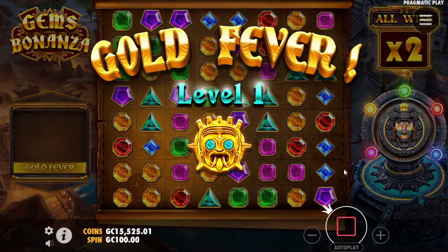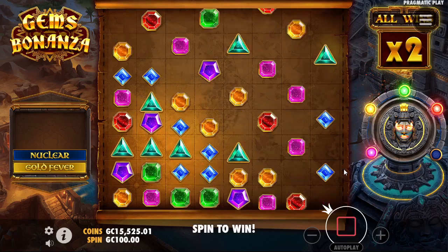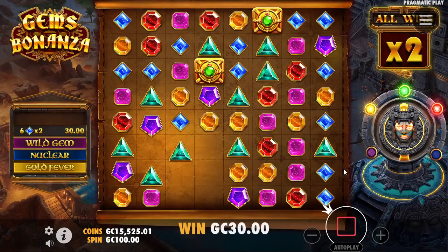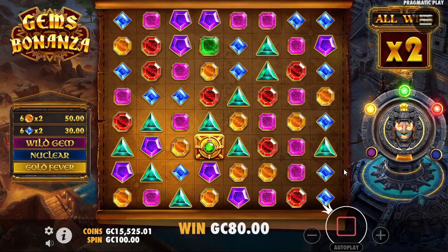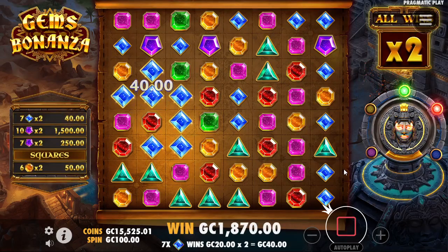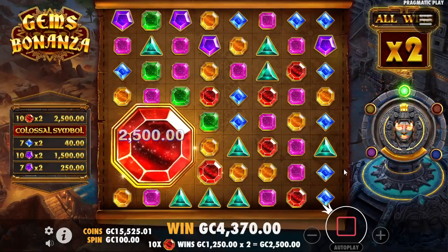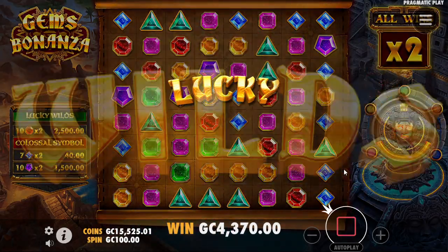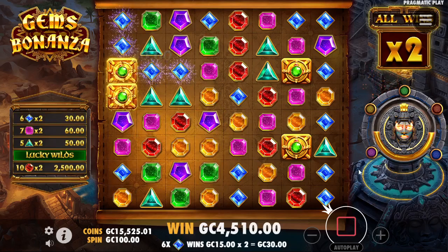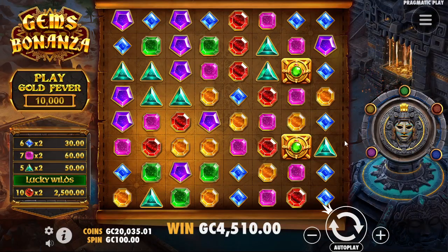We're going to do one more — that was very quick and sort of embarrassing. One more 10,000 — win or lose, this is the final bonus buy of the video. This is what we play with gold coins instead of real money, because I would never just throw an extra 10 grand out there just on the off chance it might win. I don't know what to say about Gems Bonanza that I haven't said before. We're definitely not getting to the next level on this one, but it is actually going to pay out better than the last game did — just because we're getting much better symbols on the connections. That's about almost half back to where we started. I appreciate you all watching and I will see you in the next video.